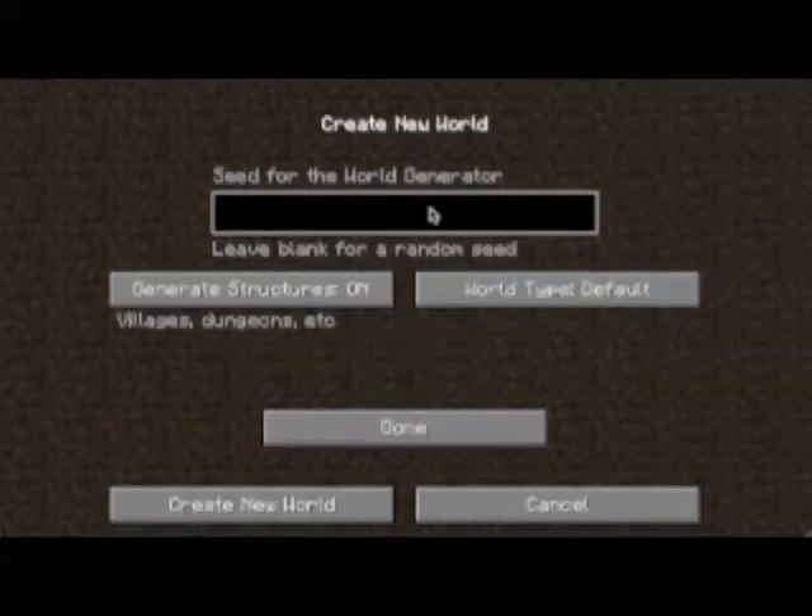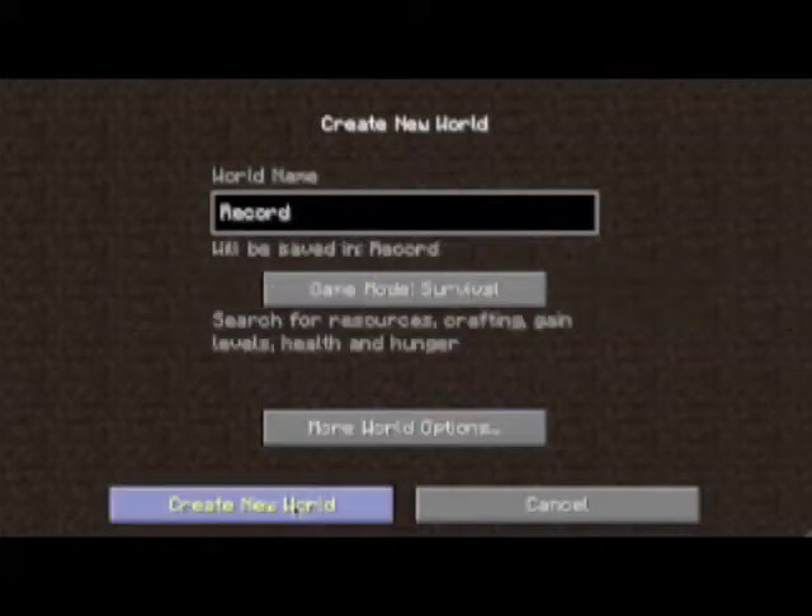We're going to play Survival, World Adoption, seed of 'I Am Awesome.' Default, general instruction, I'm done — Create New World.